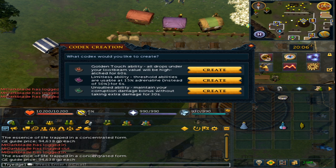There are three abilities you can make with this, and each one requires 2,000 sparks. The first is the Golden Touch ability, which makes all drops under your loot beam value highlight for one minute. This is personally very useless to me.